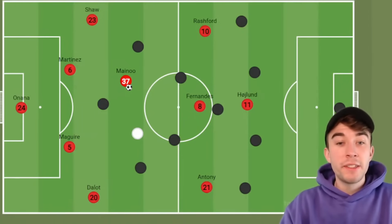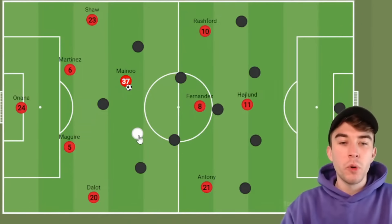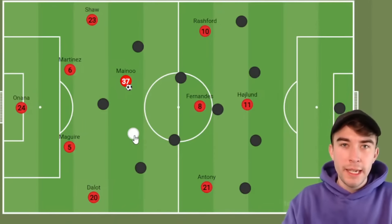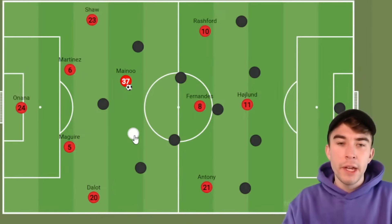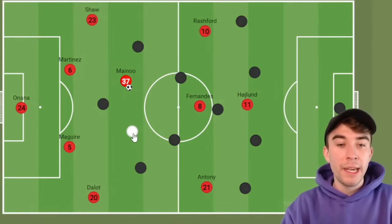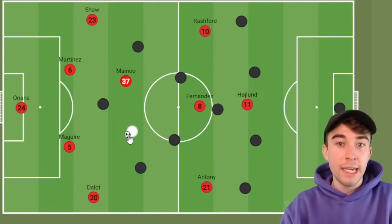One option for United in the midfield area is to sign a player similar to Kobbie Mainoo — looking for press resistance, low centre of gravity, a player who is good at the short passing game. It's like pairing Iniesta with Xavi in terms of profile. You put two similar-ish profiles together and it works quite well. United could sign a player in a double pivot who is small, diminutive, likes to receive the ball on the turn, play the ball around corners, short passing to get the team moving.